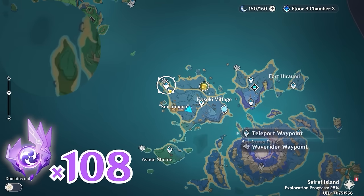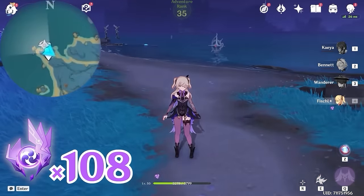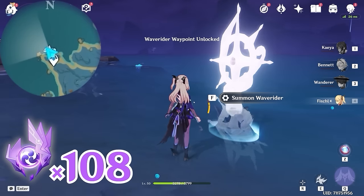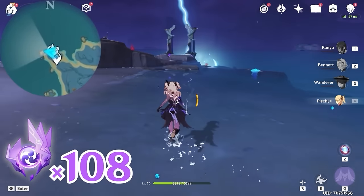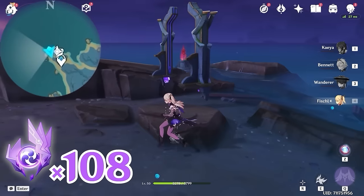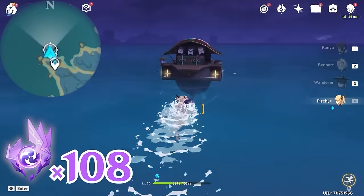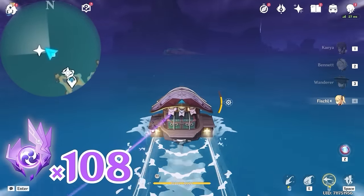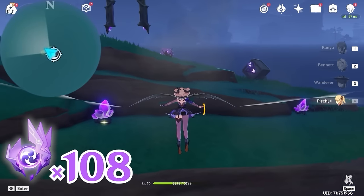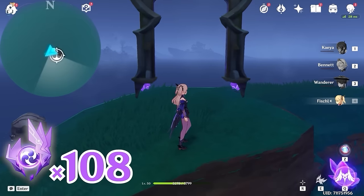After that, let's teleport to this waypoint, and head towards northwest, upper left on the minimap. Let's unlock this wave rider waypoint. To the left there's a door — if it's activated, you can go through it and it will teleport you to the next Electroculus. Otherwise, let's come back and summon a wave rider. Head towards northwest, upper left on the minimap. You'll arrive on this island, and there's also a door — rotate it and go through it. It will teleport you to the next Electroculus.